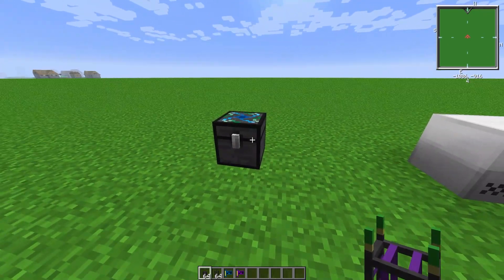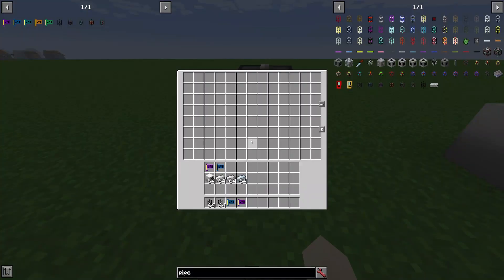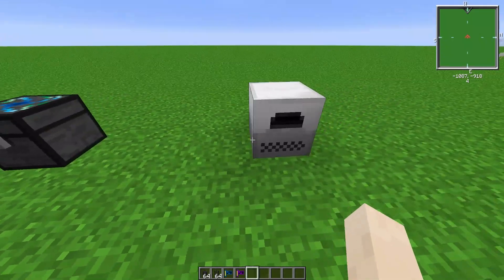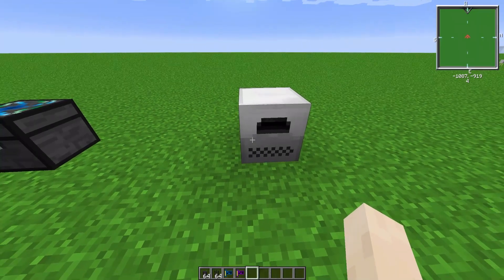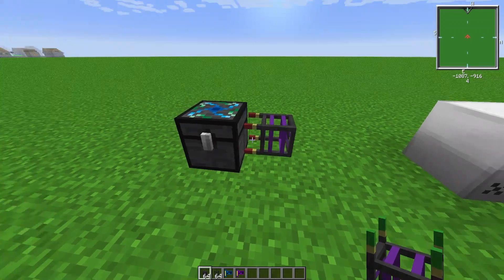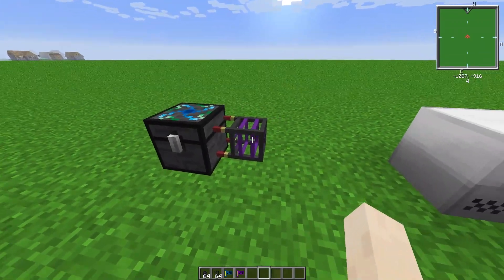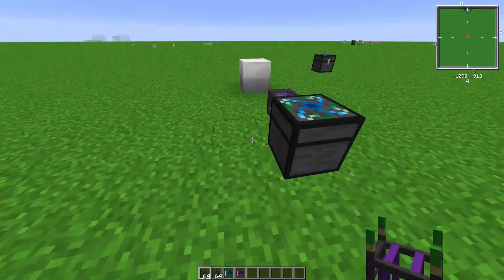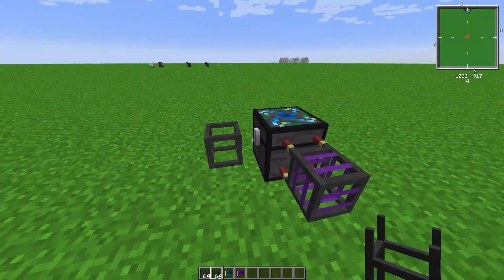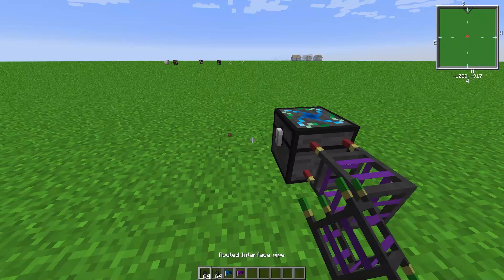So in this chest here - just a normal chest, an alchemical chest in this case - I'm going to put two stacks of iron. What I want to do is have this iron from this chest be placed in this furnace, and then this furnace to put it back into this chest as refined iron, which is what you get in this mod pack once you smelt iron. To do that you will need an interface pipe connected to the chest, and these interface pipes are what you will need on every single block or machine that you want to connect with.